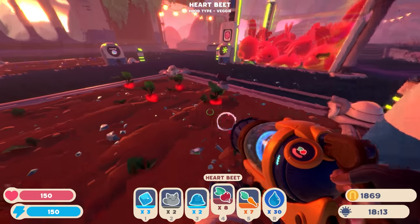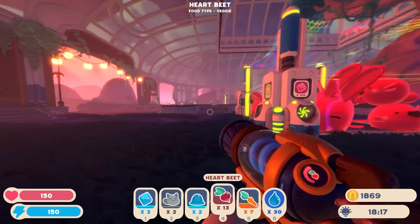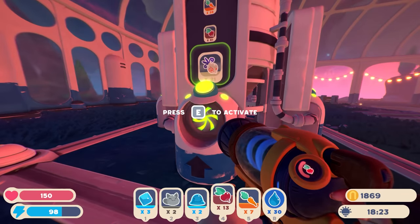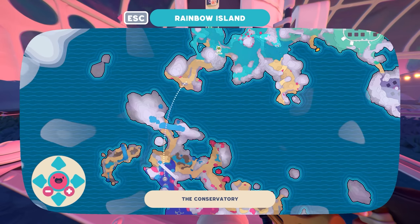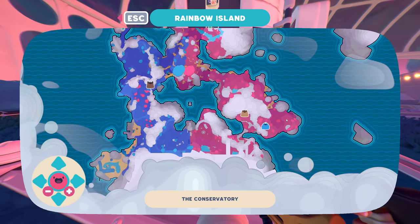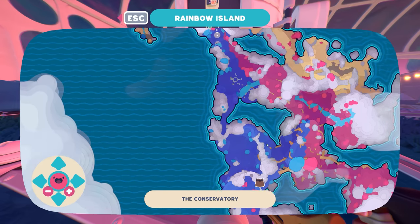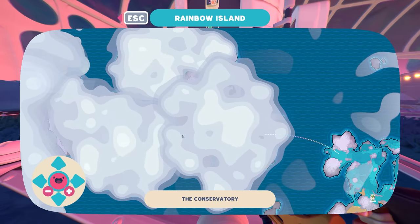I believe we also saw an angler gordo down there, which is great. I think its food is meat, more specifically sea hens. Maybe I'll go over to my chicken coop and grab a bunch of extra chickens for the angler gordo. There's the angler one, the ringtail one, and we also saw the hunter gordo - he also likes meat, but I forget which chicken specifically.